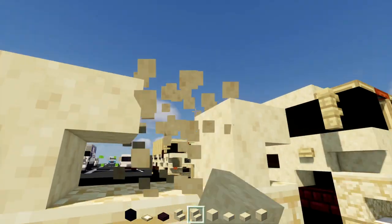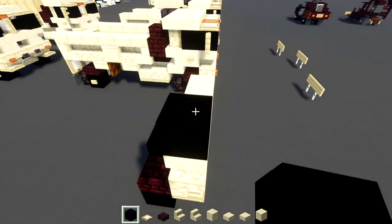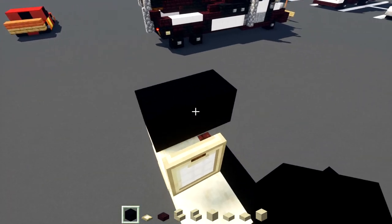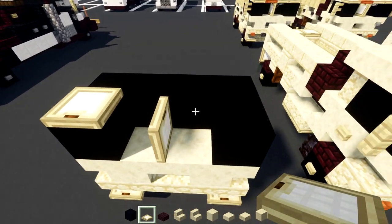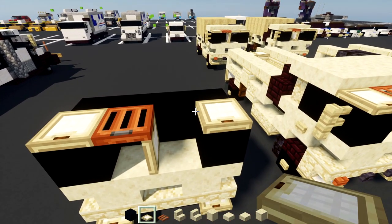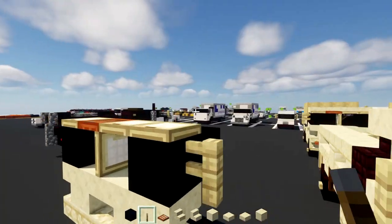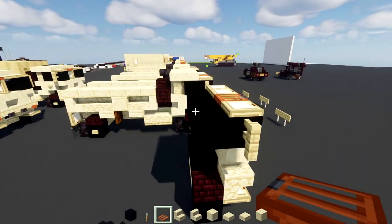On top we'll add smooth sandstone stairs upside down, back to back — two pairs of that. Then on top add black concrete on the left-hand side, two blocks long. Next to it add a birch trap door and open it up. Add black concrete on the side, also two blocks long, and black concrete on the inside. Then add birch trap doors on the ends, then an acacia trap door right above the birch trap door, and a birch trap door next to it. Add birch fences on the sides for the side-view mirrors, and a lever underneath one of the trap doors facing towards the inside.